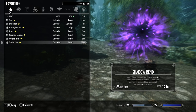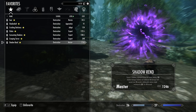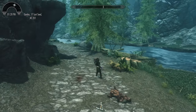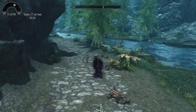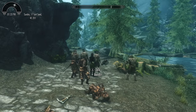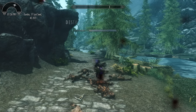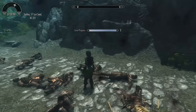Last up in the destructions is the master level spell Shadow Rend. It causes a shadow explosion around the caster to deal 120 points of shadow damage instantly, with an additional 15 points of damage over 15 seconds. It additionally reduces magic resistance by 50% for 15 seconds. It has a very nice shadow effect and cloaks the user in shadow for a few seconds. With any master level spell it pretty much nukes any character around your level or a little bit lower.